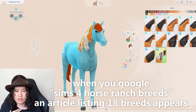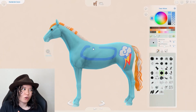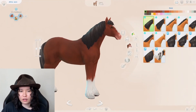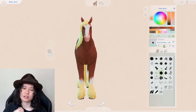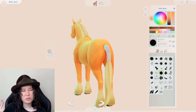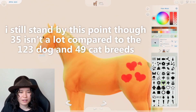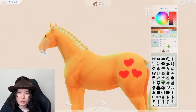Honestly there aren't that many horse breed options. I think there are only 18 horse breeds in the game, and that excludes a lot of the more well-known breeds — there's no Mustang, no Thoroughbred. That's a bit disappointing. I understand horse breeds can vary a lot in size, so I guess that would be more difficult to animate. There really aren't that many horse breeds in the Horse Ranch pack — there are way more options with cats and dogs.